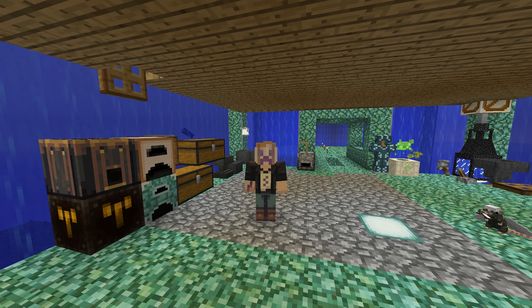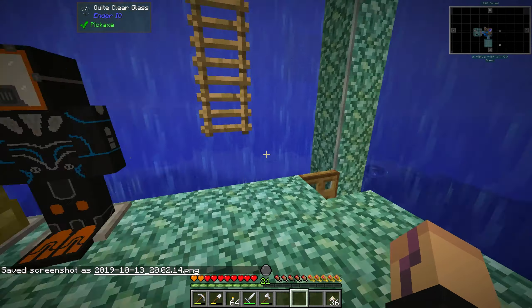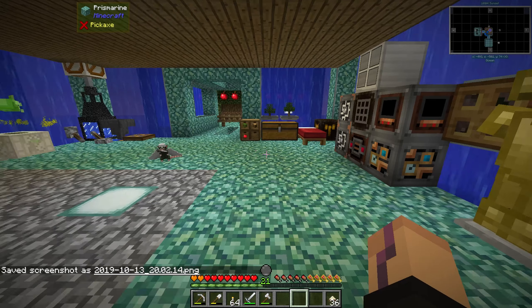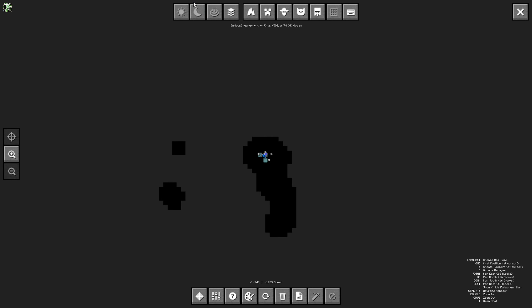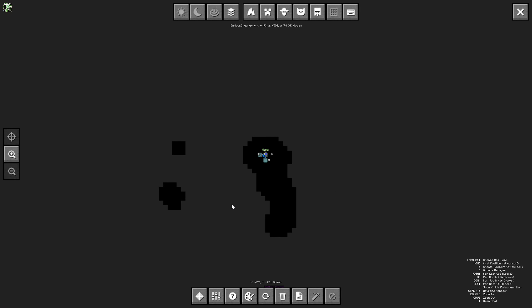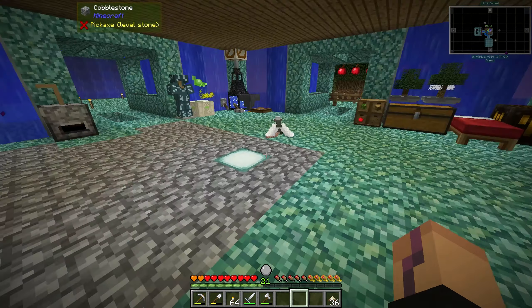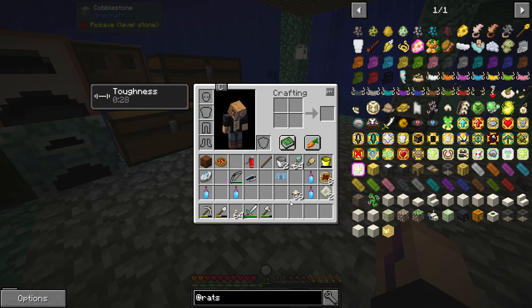Hey guys, welcome back to Rustic Waters. Last episode we made some inlining for our armor so we can go to the Nether and hopefully stay warm enough. This suit is still moving, so creepy. I think we're gonna go over to the Nether hub we found, so let's turn on the Nether portal. I'll leave home on for now too - it's quite a distance away, but we do have our fancy CMOS.